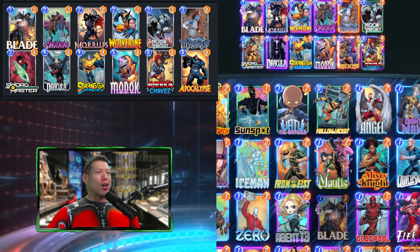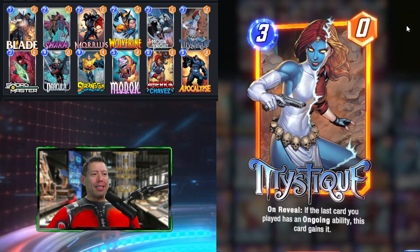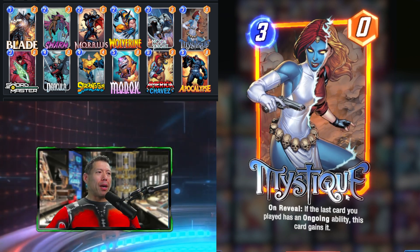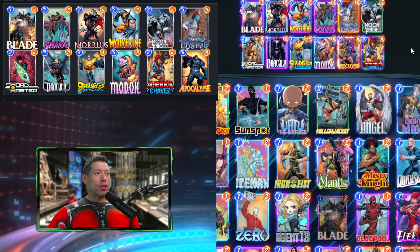Ideally, on turn two you play Morbius. On turn three, you play Mystique. Mystique copies that ongoing ability from Morbius and also gets plus two power every time a card is discarded.